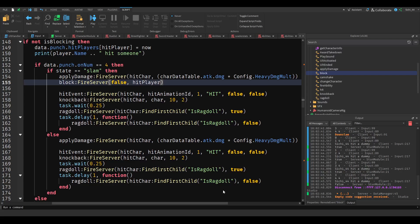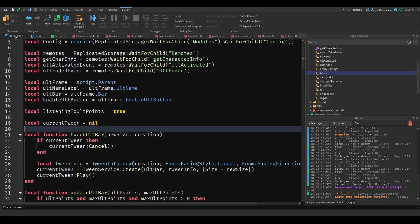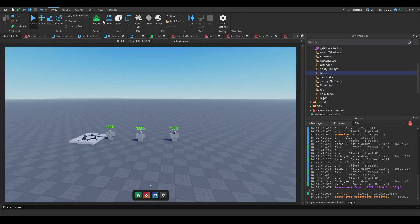What happens is we fire the hit on the player, and we want the player to launch a bit up but almost not back. Then we ragdoll the player too. And then we of course need a Downslam animation, so let's find one.